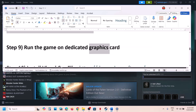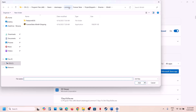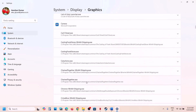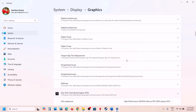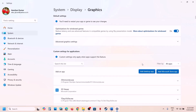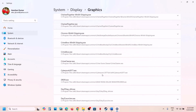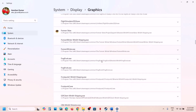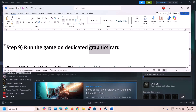The next step is to run the game on the dedicated graphics card. Type 'graphic settings' in the Windows search box and open Graphics Settings. Click Add a Desktop App, open the game folder, then the Binaries\Win64 folder, select the shipping EXE file, and click Add. Once added, click on the game entry, select High Performance, and choose your dedicated graphics card. Do the same for the first EXE file as well.